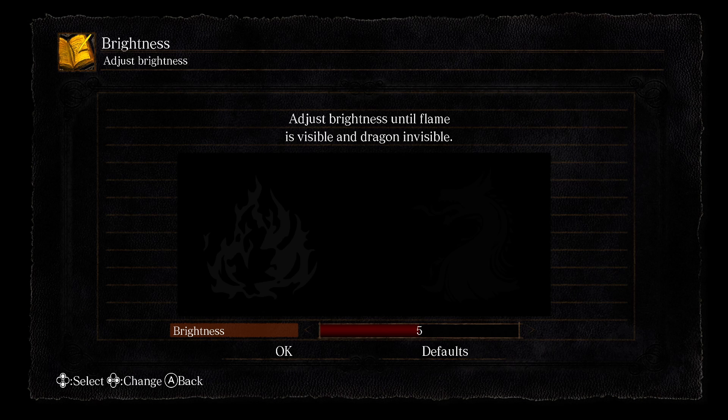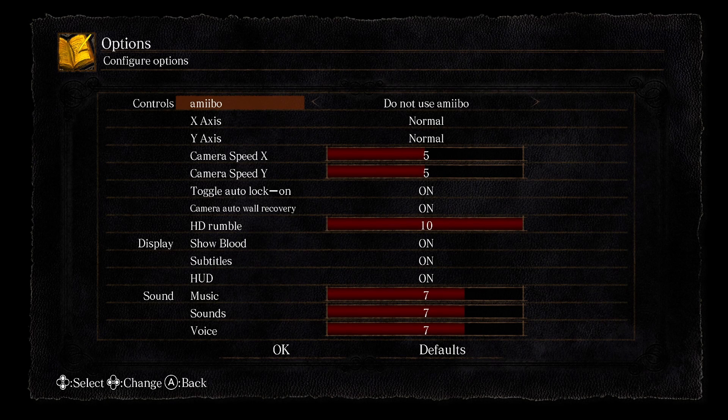Adjusting the brightness — adjust until the flame is visible and the dragon is invisible. We're going with six here. You'll have to adjust your own settings. We're not using amiibo; I think everything else is probably fine.